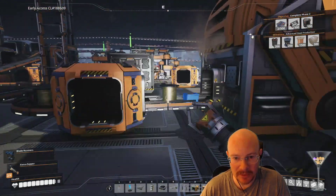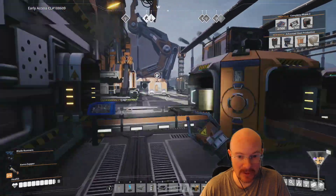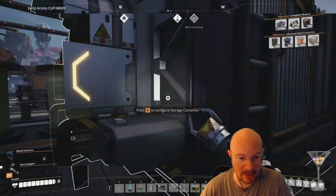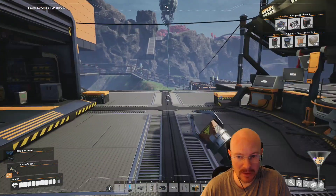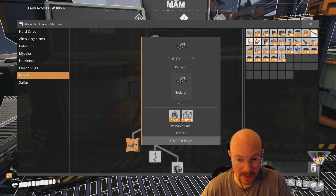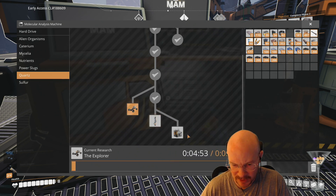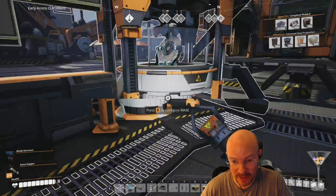I'll throw the excess of these in here. I needed 50 more modular frames, so almost all the ones I've already created. Beautiful - the Explorer will be unlocked. I also need the modular frame upgrades and motors for radio signal scanning, which I'll definitely want to get.